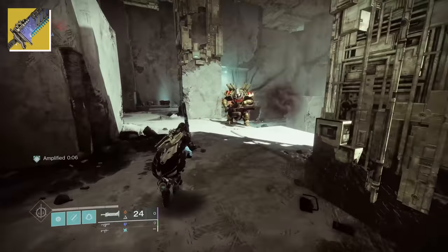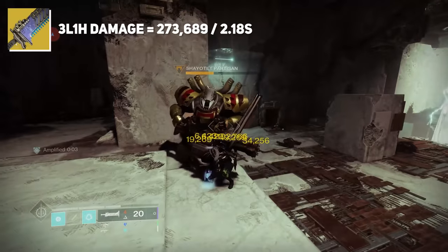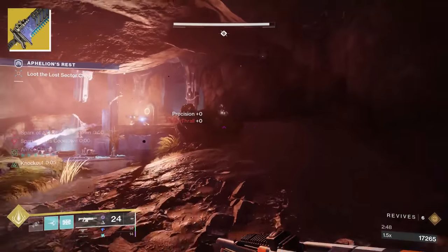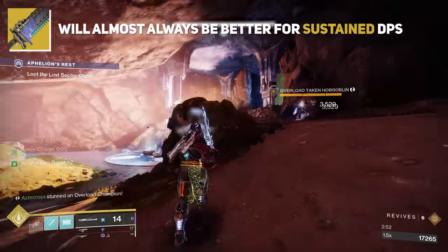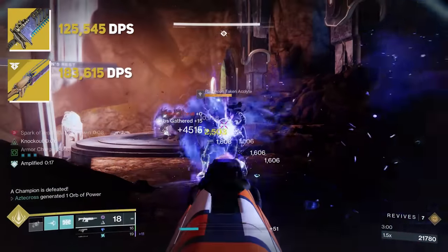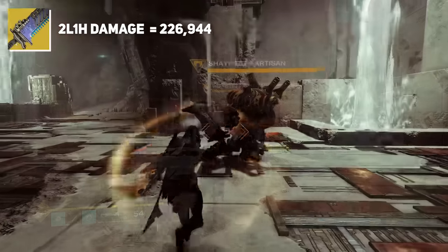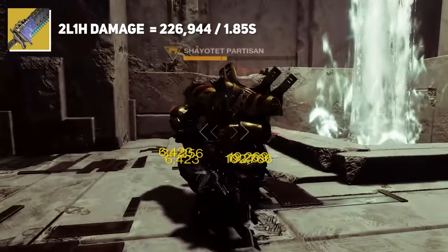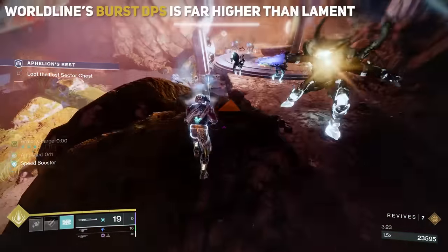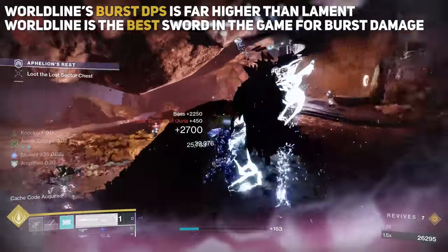To give some context, when looking at Lament, the full combo of a block, three light attacks, and one heavy hits for a total of 273,689 damage over 2.18 seconds, giving a burst DPS value of 125,545 damage per second. Lament will almost always be better for sustained DPS due to its functionality, but Lament's burst DPS is actually far lower than both base Worldline and Worldline with Assassin's Blade. Even shortening the window to two light attacks and a heavy, you still only hit for 226,944 damage over 1.85 seconds, coming out to 122,672 damage per second. Worldline's burst damage is far higher, which is why we are crowning Worldline Zero as the best sword in the game in terms of burst DPS.